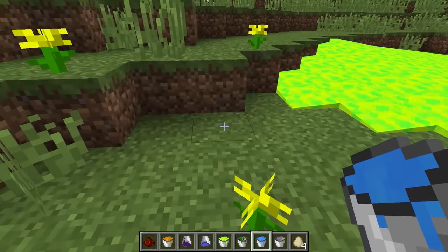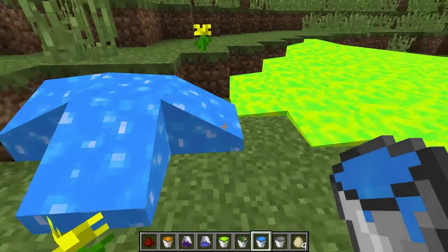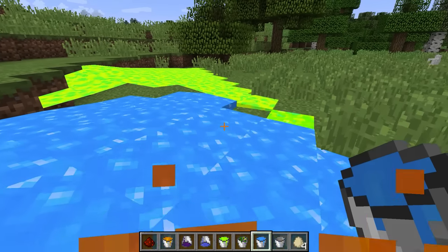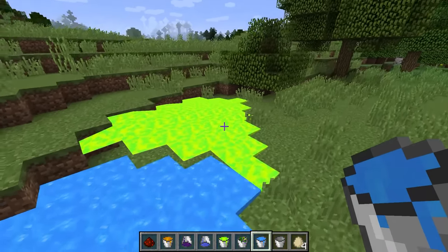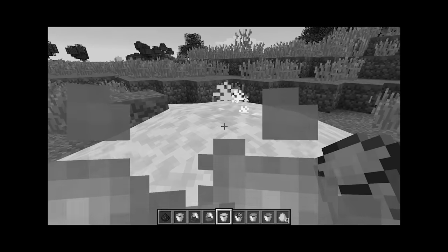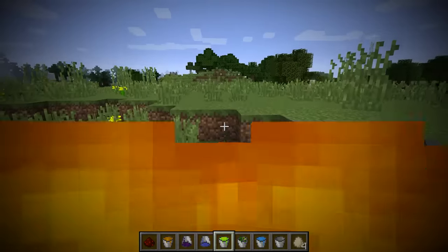What about the diamond bucket? This just looks like normal water. And it's going to light me on fire as well. It's overlapping the experience liquid — that's so weird. I wonder why that is. Can we give this chicken experience? Oh wow — my bad chicken, I didn't mean to do that.